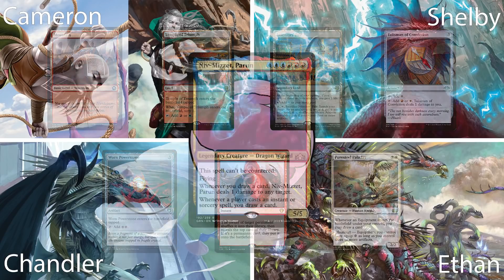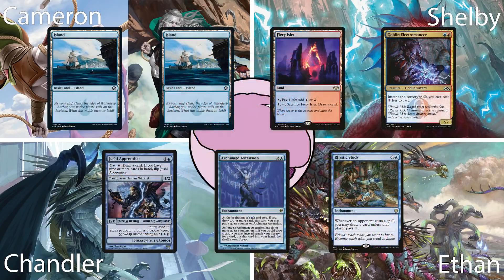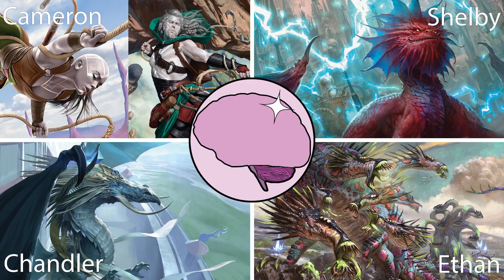Last up is Shelby on Niv-Mizzet Parun. This deck has two goals: cast spells to draw cards, and draw cards to find spells. He keeps a hand with two Islands, Fiery Islet, Goblin Electromancer, Jushi Apprentice, Archmage Ascension, and a Rhystic Study. From the look of these hands, it's going to be a really exciting game, so let's hop right into it.